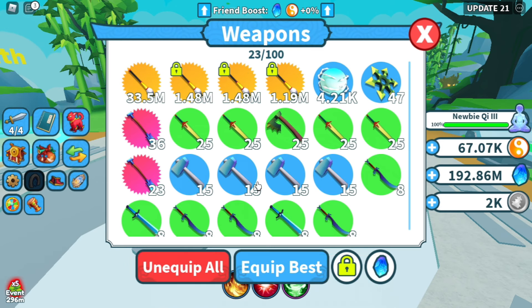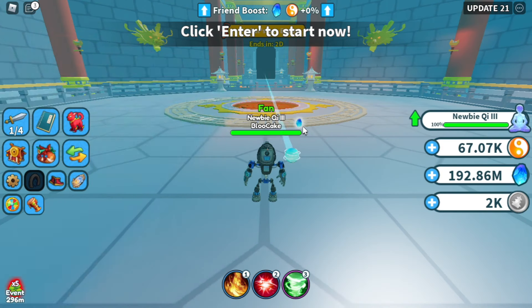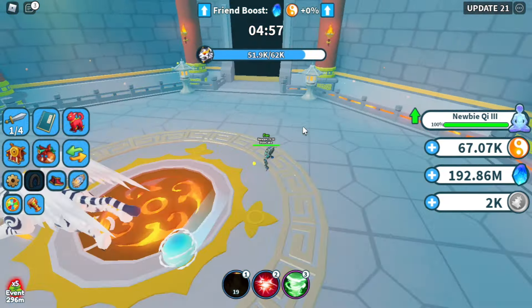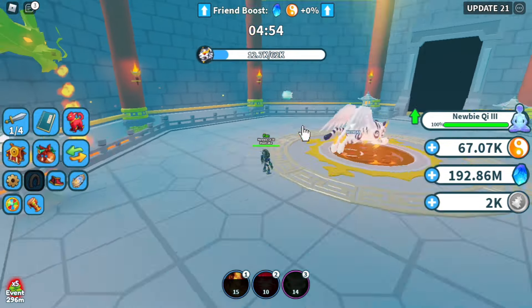Now let's go over to the bosses. I'm going to equip a very weak weapon to show you how it works. Just select it and it's going to automatically teleport you to the boss area and spin around the boss while hitting it, so the boss cannot hit you. It will keep doing this until the boss dies.